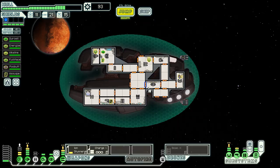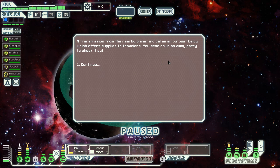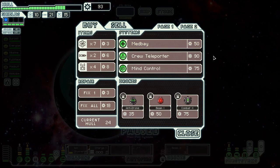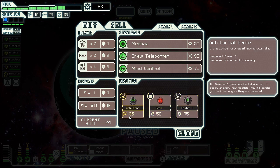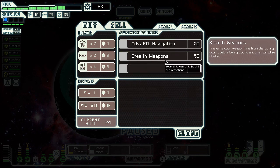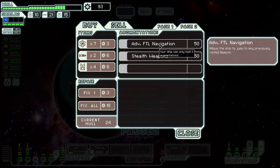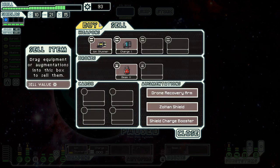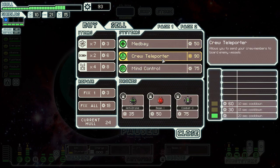Welcome to the new sector — we need to leave before the rebels catch us. We send the away party to check out a nearby outpost and they have a bunch of stuff for me: combat drones, another beam drone, an anti-combat drone. There's also stealth weapons that prevent your weapon fire from disrupting your cloak — I don't really need it since I'm not really a stealth ship. I use the cloak mainly just to dodge fire. Mind control or teleporter would both be nice options.